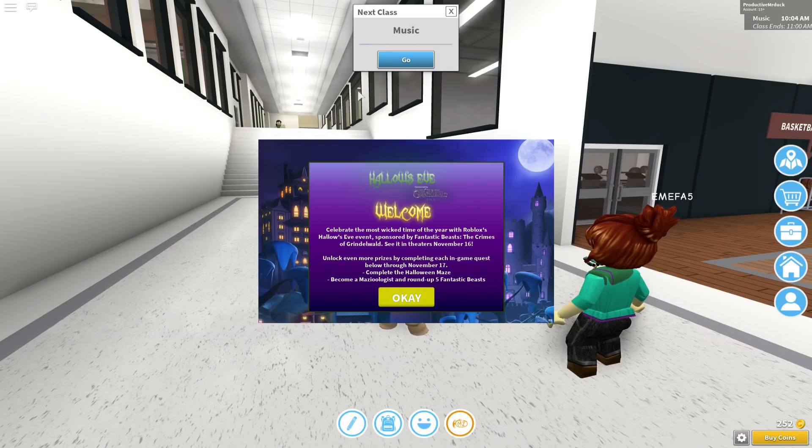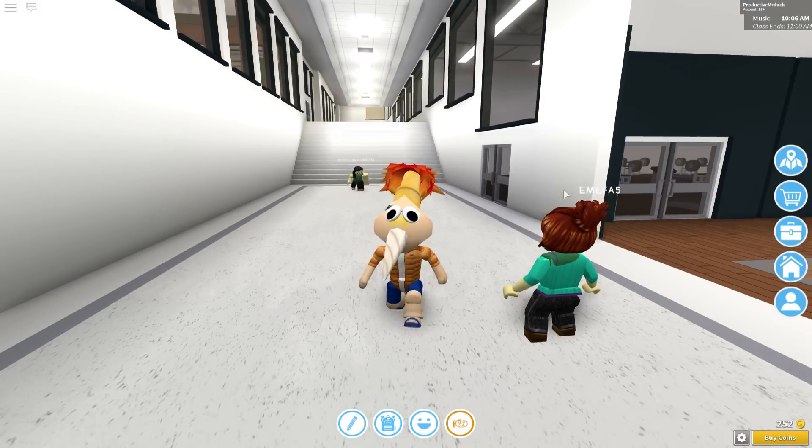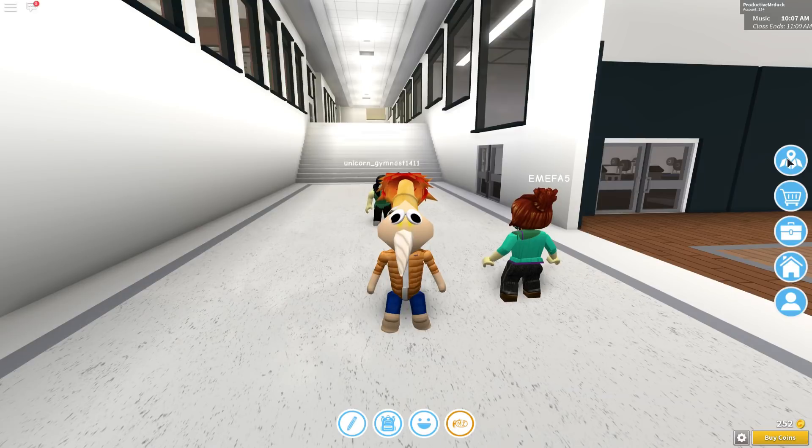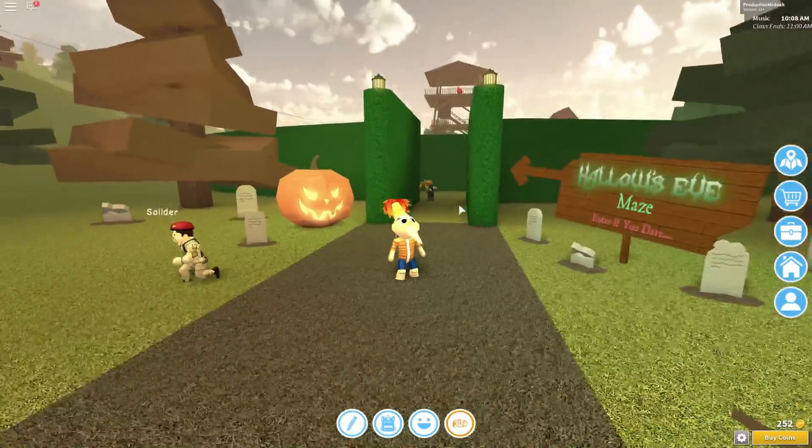Alright, so when you get into the game, you will have this event thing right here. Just press OK, and you also have a spinner, just close that, and then you want to press this map icon right here on the side. Then teleport to the maze, so press go, and you will teleport to this maze right here.